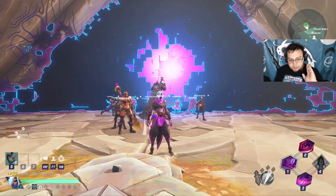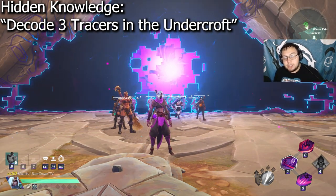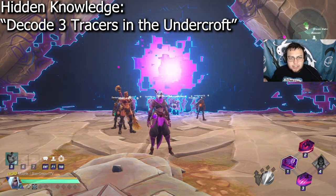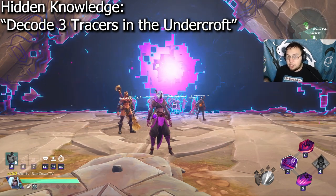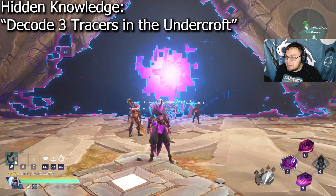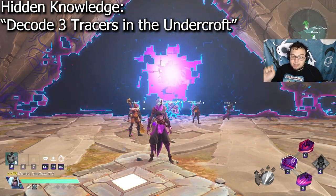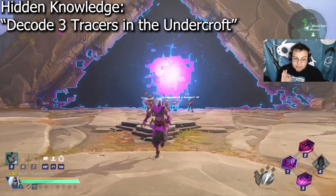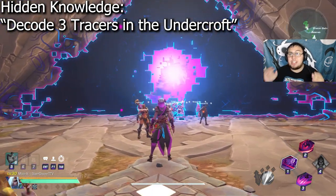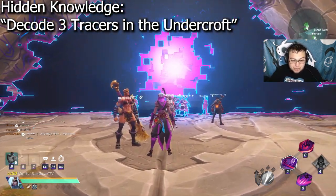I'll put the mission on the screen. It's called Hidden Knowledge, where you're supposed to decode three tracers in the Undercroft. And for some odd reason, all of them say they tried 30, 40 times. I never got it myself, but I did get it in another area. So if you are stuck in this challenge, disregard all the other ones and go with this one to see if this is the exact same issue you're having.